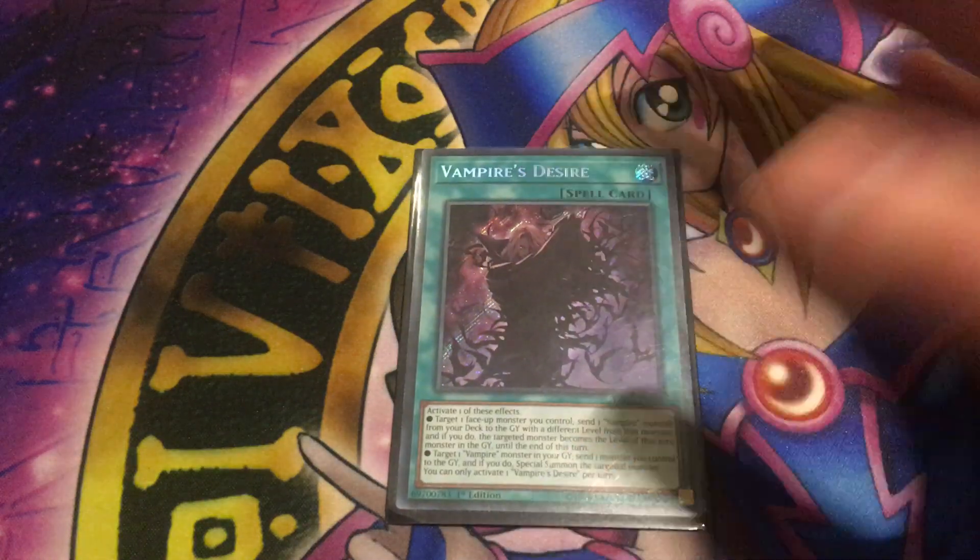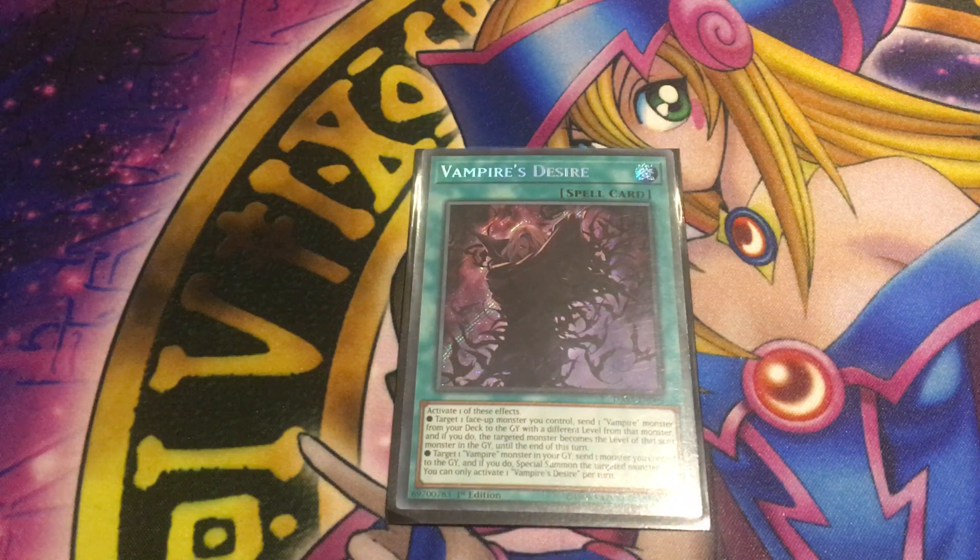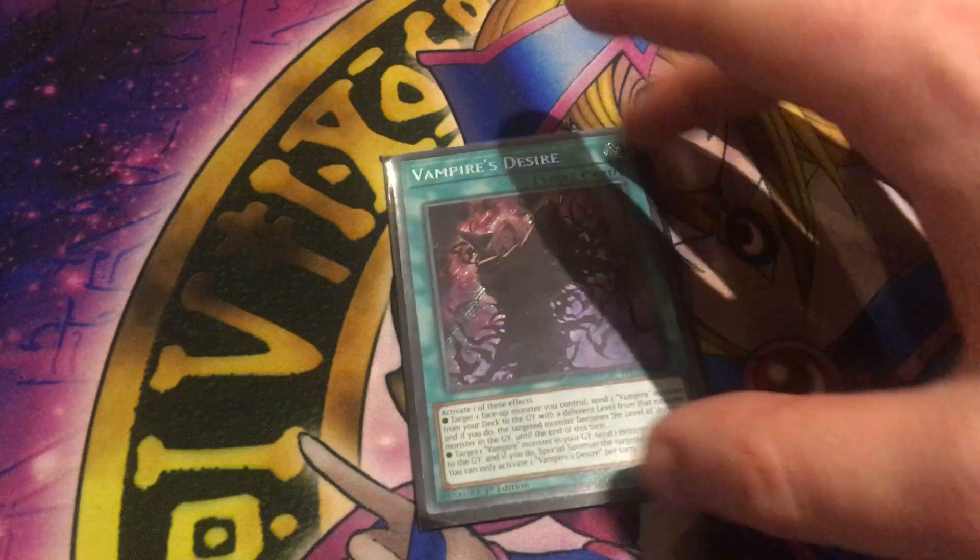Moving on to their spells and traps. First up is Vampire Desire. It has two effects and you can only activate one per turn. You target a face-up monster you control and send a vampire from your deck to the graveyard with a different level — the monster becomes that level until end of turn. Its other effect targets a vampire monster in your graveyard, you send a monster you control to the graveyard, and if you do, special summon the targeted monster. This card is actually pretty good — it's basically a foolish burial within the archetype and also potentially a monster reborn, though you do have to send something from the field. You can send one of the cards you've taken from your opponent as cost to bring a vampire back. Definitely worth running at two or three copies.